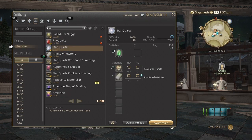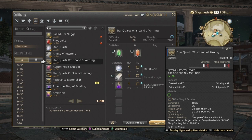Once all those materials are made, you'll use them to start making the star quartz wristband of aiming. This is for the leve quests — this is where the guild portion comes into play. If you have a hundred leve quests just sitting there doing nothing, it's time to burn them with the star quartz wristband of aiming. You will get star quartz, wind shot crystals, and occasional fire crystals.